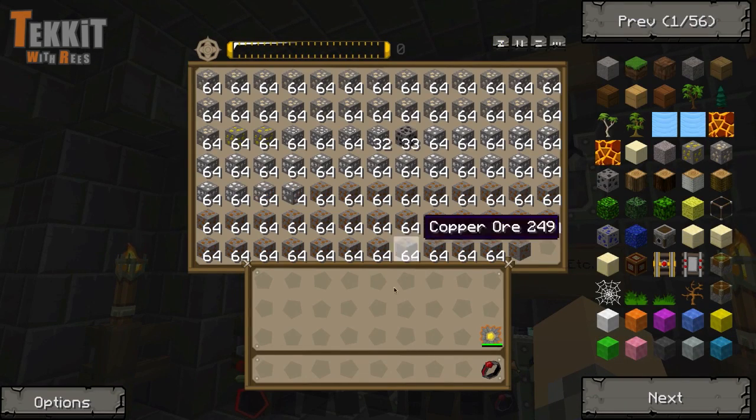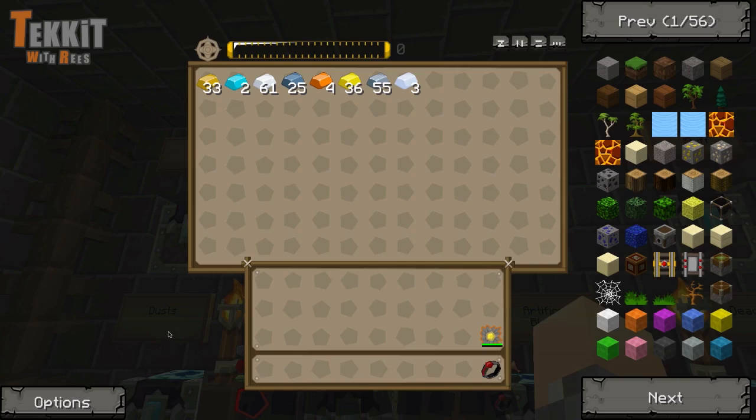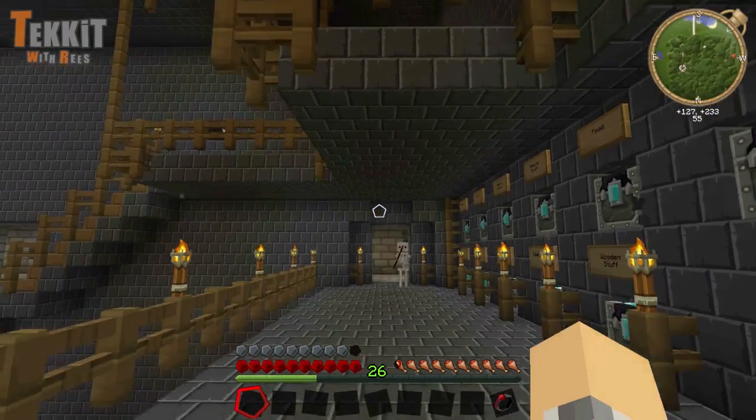Now they're sorted. We've got orbs, we've got dust, we've got bars - we've got just everything your little heart can imagine and desire, already sorted.